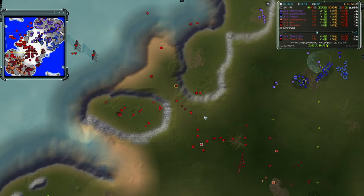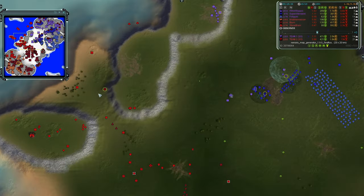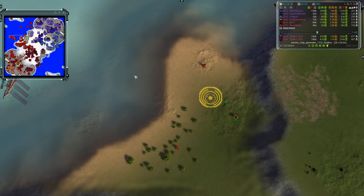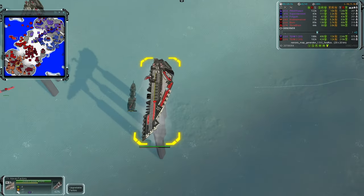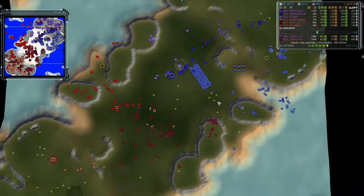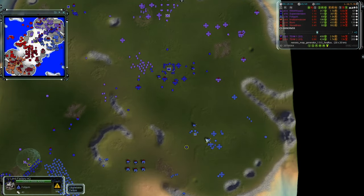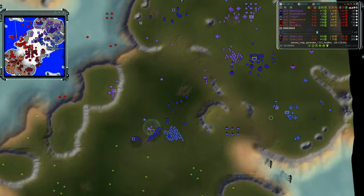More missiles are being fired — it's hard to track targets but one of them takes out a T1 naval factory in one hit, which is surprisingly efficient from a TML. In the north, T3 land has been achieved for team one, and Fulgum has had T2 for a while — he should be moving toward T3 soon. Willow Wisp's T2 radar is upgrading to T3.